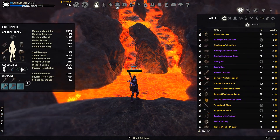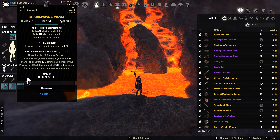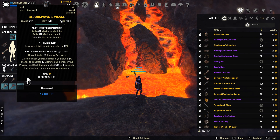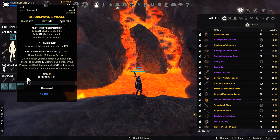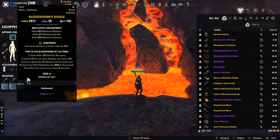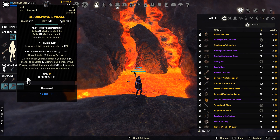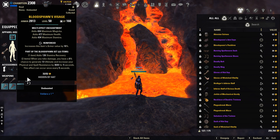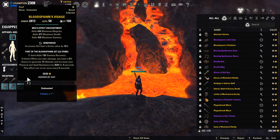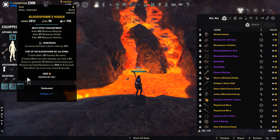As far as our gear goes, our monster set is going to be Bloodspawn. Bloodspawn is going to give you one line of stamina recovery, then the two-piece is going to give you, when you take damage, a 6% chance to generate 13 ultimate and also increase your physical and spell resistance by 3,600 for 5 seconds. Bloodspawn and DK is just an amazing combo. Using this is a great way to help your sustain and your tankiness a lot.